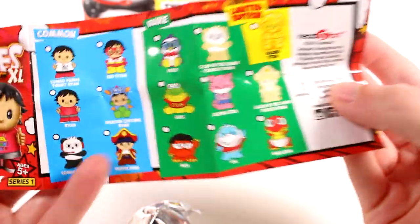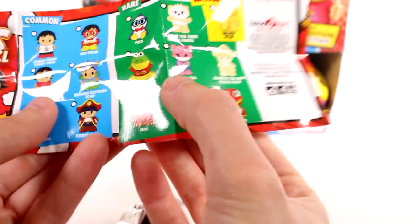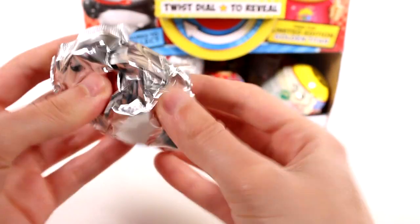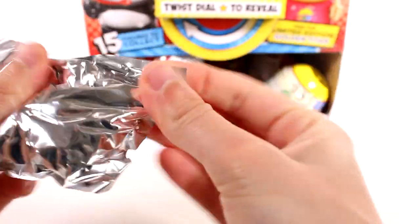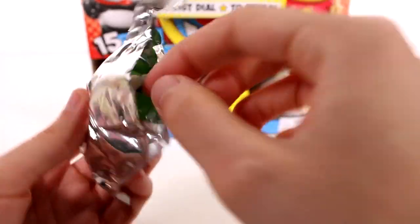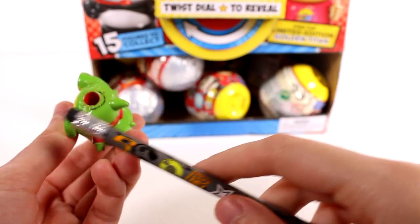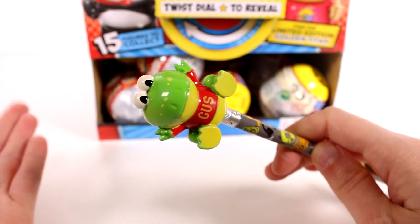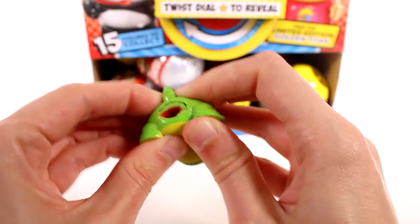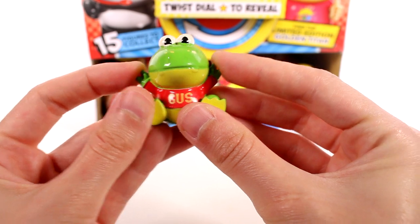My favorite ones I want to find the most — there's actually two: in the common section is Dragon Costume Ryan, and then the rare one is Mo. I want to find those two so bad, they're so cute. Let's see which character we find first. I'm going to go ahead and cut them open. It's green — it looks like Gus. We have Gus for our first one! Here's the pencil — there's where you'd stick it on. You don't have to use it as a pencil topper, they can just be little finger toys. They are a little on the squishy side, rubbery but not sticky. This is actually a rare!